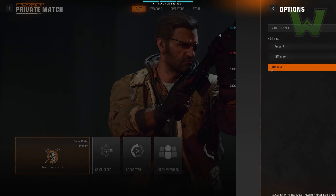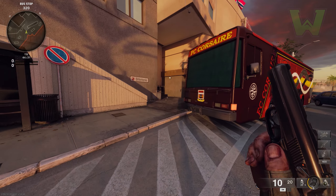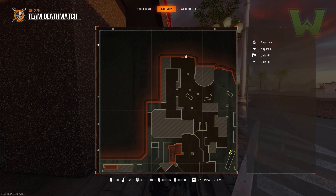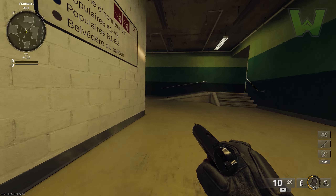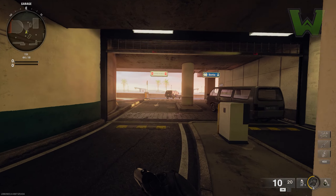We're going to select the map Red Card. There are actually multiple God mode glitches in Call of Duty multiplayer right now, but this one is on Red Card. Where you want to go is the northern end of the map — the very top. This is in the parking garage on the lower level. Just run all the way to the back; you can see there's an entrance over here to the right.